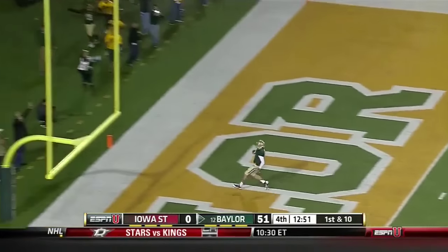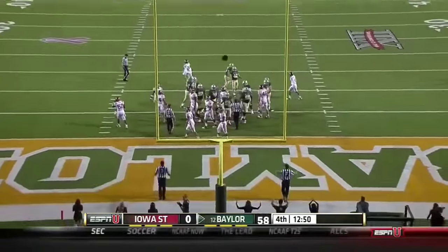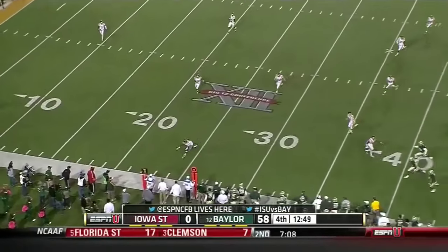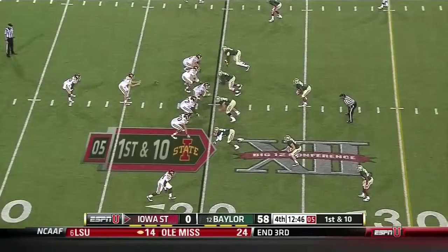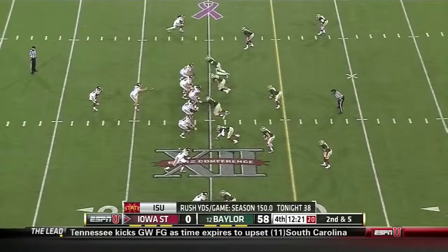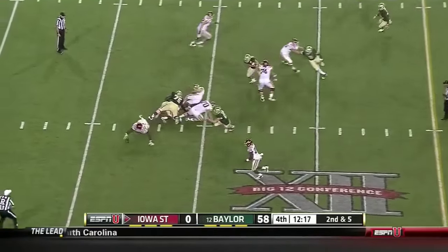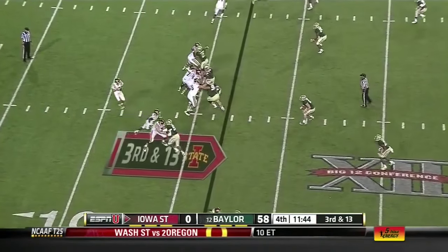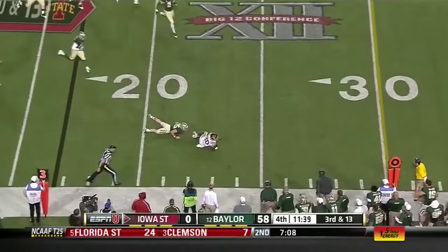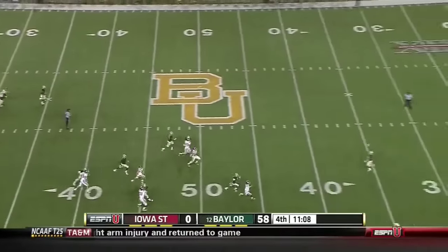Now Seth Russell showing his nimble feet — great fake. Kyle Peterson the backup kicker. Devondrick Neal — they've been in ball games, been competitive, up until this one tonight. Rohach hits balls out. Only four conversions on third down tonight.